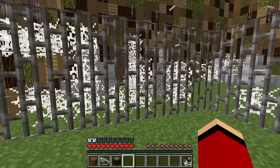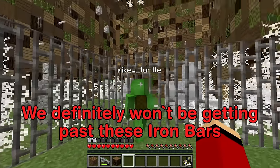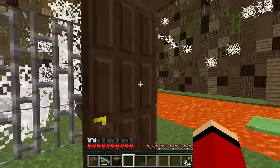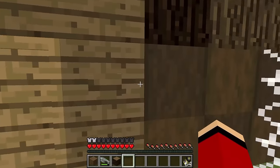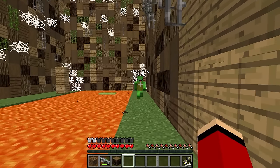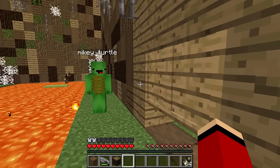Another dead end? We definitely won't be getting past these iron bars! How do we get through? Was that the right door, or the wrong one? Look here — I just found something that looks important! There's a button! It's a secret entrance!